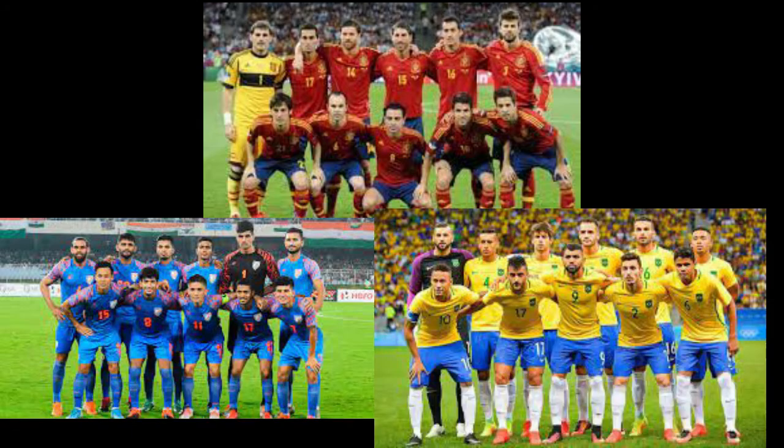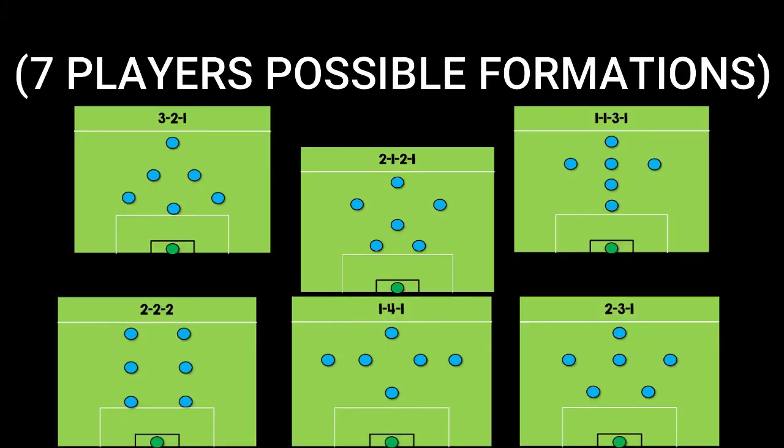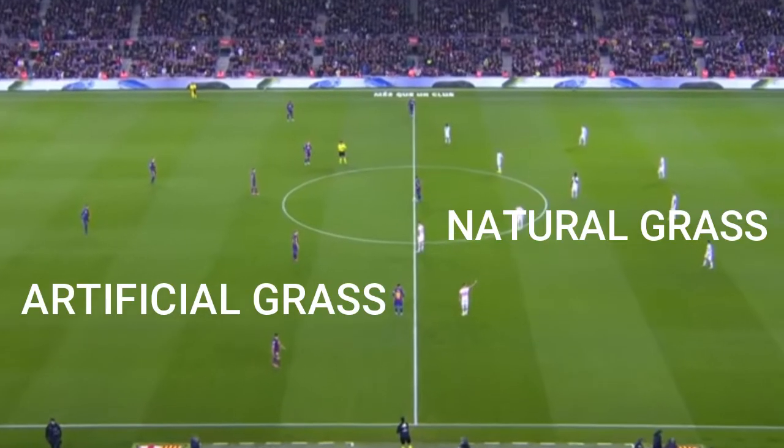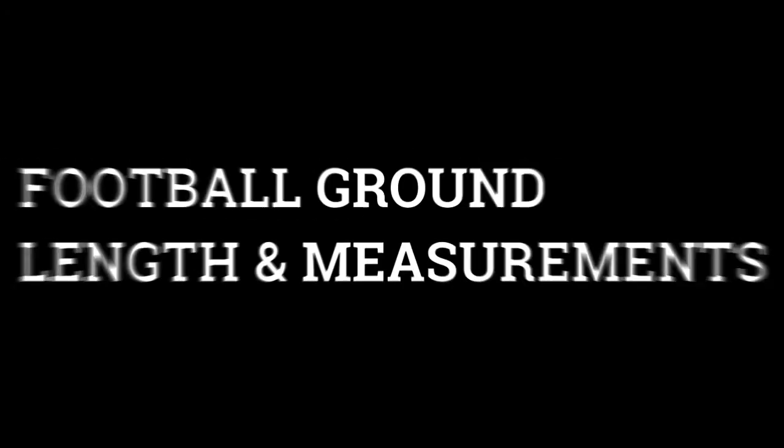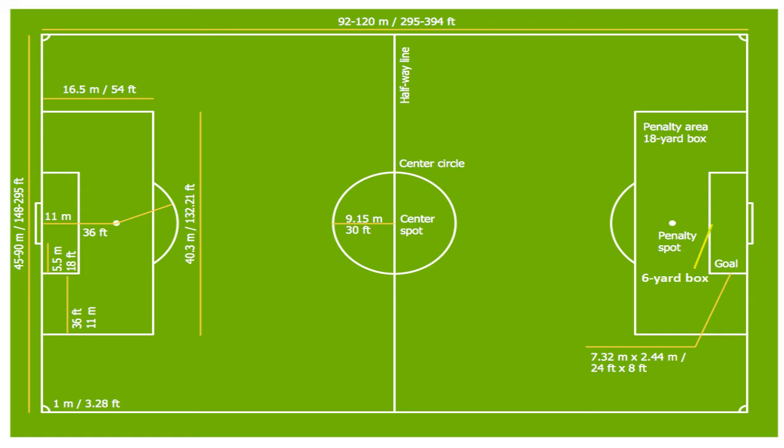Each team can have a minimum of 11 players including the goalkeeper, and the game can be started with 7 players. The ground must be made of either artificial or natural grass. The size of pitches is allowed to vary but must be within 100 to 130 yards long and 50 to 100 yards wide.